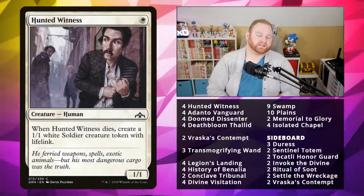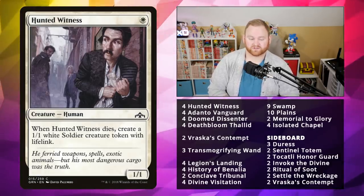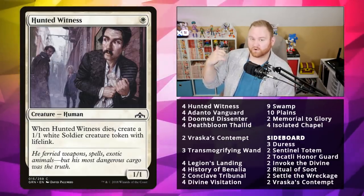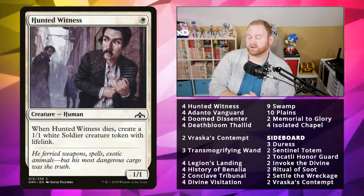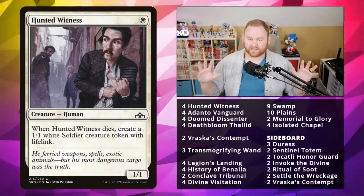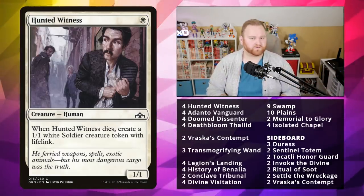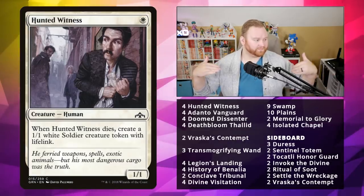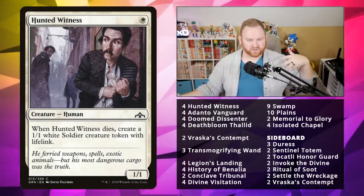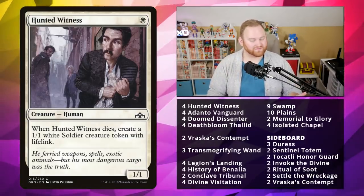We've got Hunted Witness as a complete four-of on our one-drop slot — a one-mana 1/1 human. Whenever it dies, create a 1/1 white soldier creature token with lifelink. All of the creatures here have a way for us to, if they die, come back as a token, or they're just kind of hard to deal with. Tokens right now are really good — straight up pure value, because a lot of the decks running Assassin's Trophy, Shocks, Lightning Strikes, Ritual of Soot, they can't really handle a board wipe and then just having flipped tokens, even if they're 1/1s.